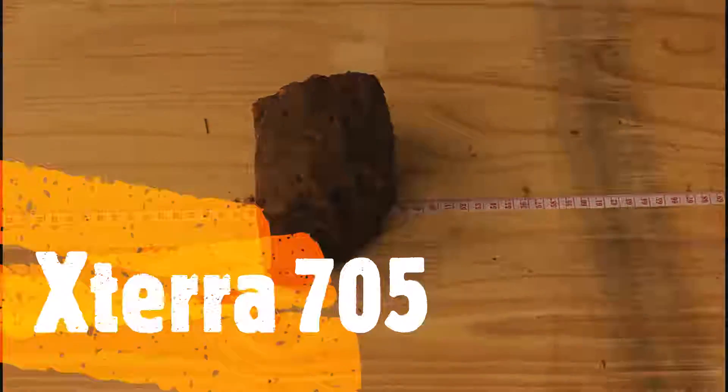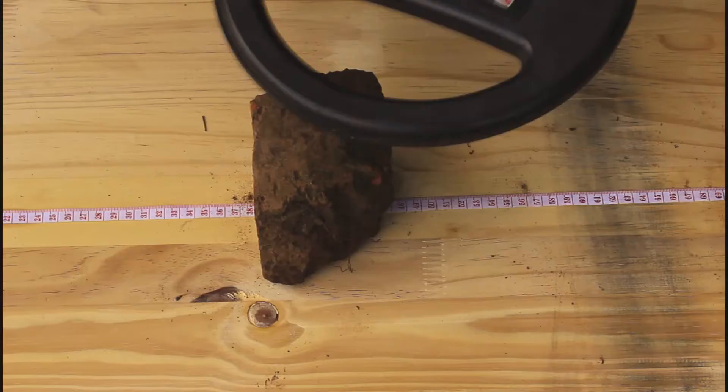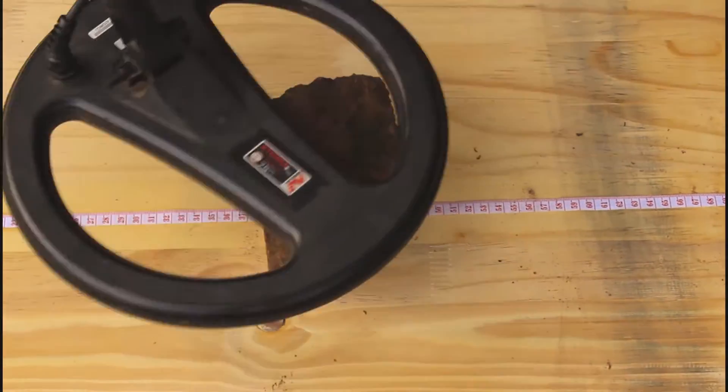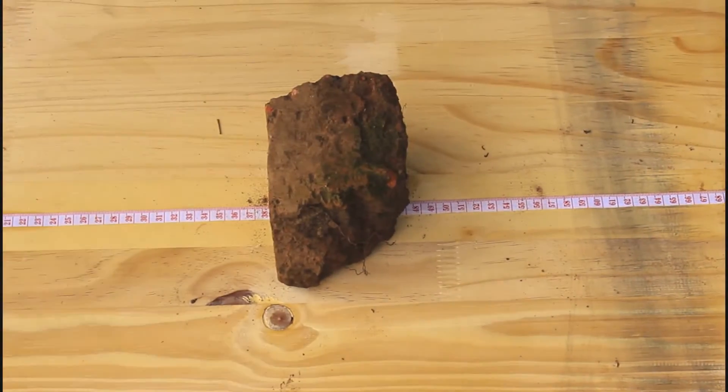Exeter 705 coin under mineralized brick — little chunks of it, but mostly iron.